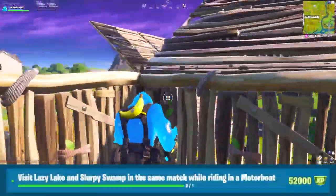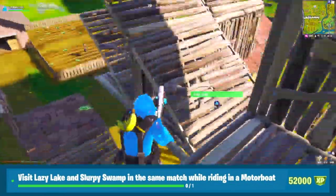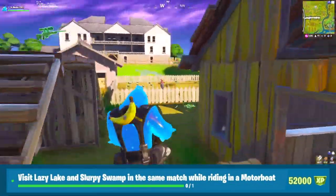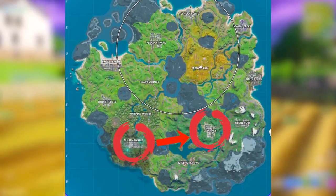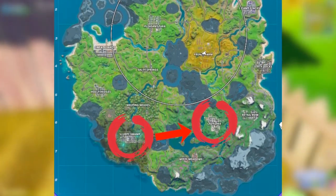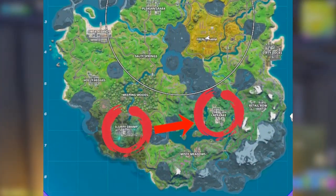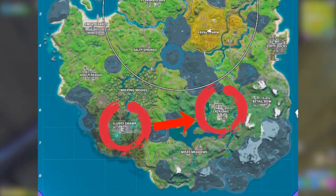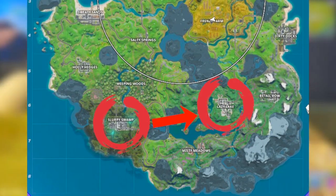The next challenge is to visit Lazy Lake and Slurpee Swamp in the same match while riding in a motorboat. You only need to do that 1 time. For this challenge I really recommend trying it in Team Rumble, because no one really cares in Team Rumble. But if you want to do it in solos, duos, or squads, you could — though I wouldn't recommend it. The challenge itself is pretty straightforward: start at Lazy Lake and visit Slurpee Swamp all while riding in a motorboat.